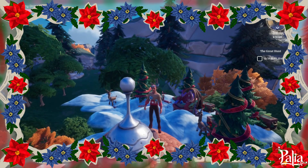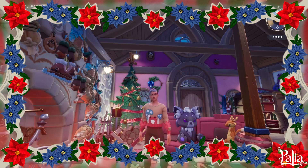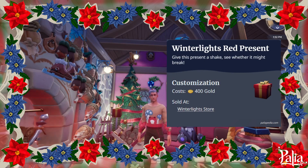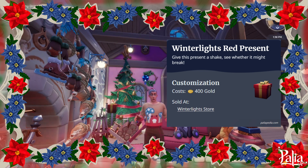Greetings Pali and housing enthusiasts. Welcome to today's video, where we will be going over the Winter Lights Red Present, which I am excited to announce is the first item to have all three major surfaces on it: ceiling, ground, and wall.